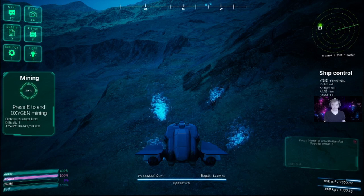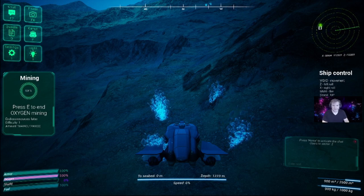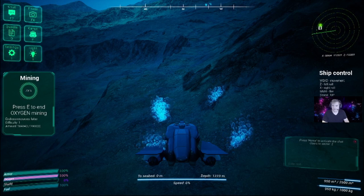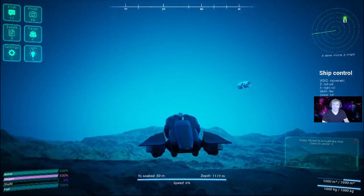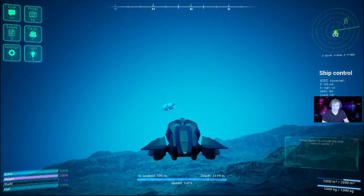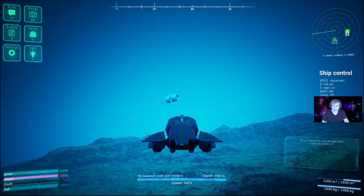A few more ticks and we'll head back to the hangar. We're full — start ascending with the spacebar, point yourself towards the hangar entry, and head over. We'll load back into the hangar and then unload the sub.